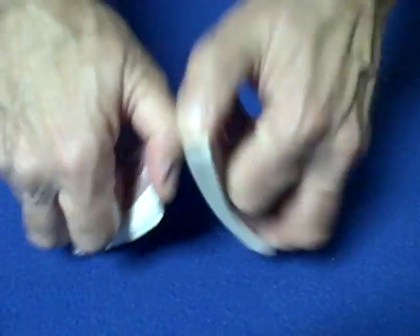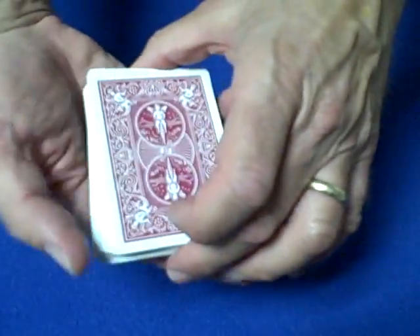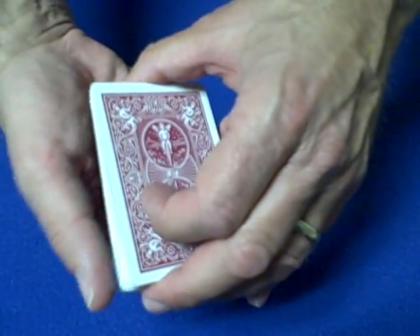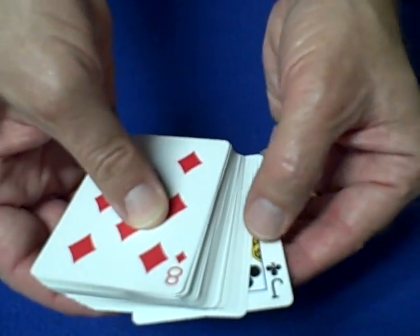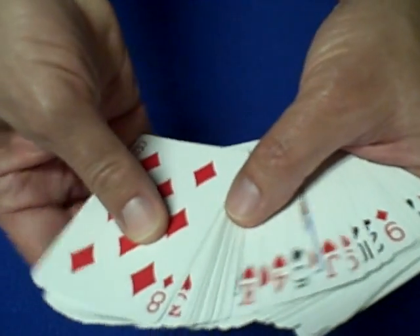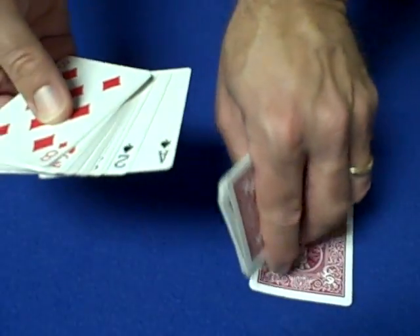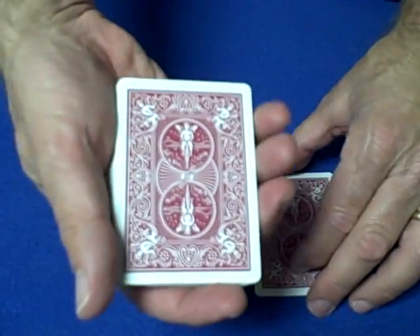For this card trick you tell the spectator it's completely impromptu. You mix the cards up and your key card is going to be the top card on the deck. You're going to tell the spectator you're going to make a prediction. You notice the top card — here it's the jack of clubs — so your prediction is the mate of the jack of clubs, which is the other black jack, the jack of spades. Set it down as your first prediction, keeping the jack of clubs on top of the deck.